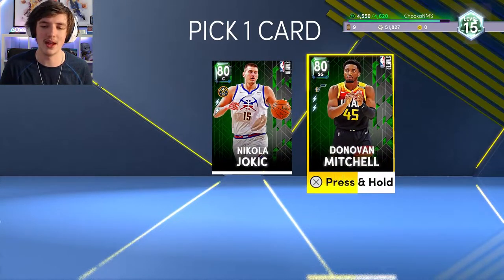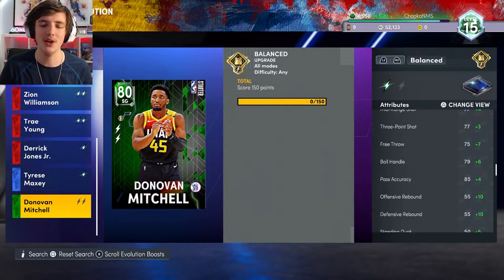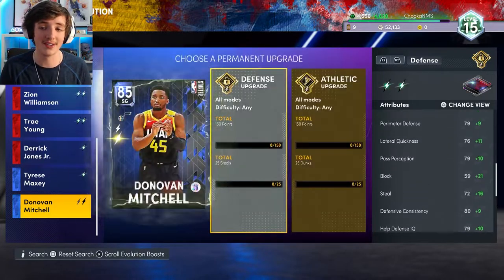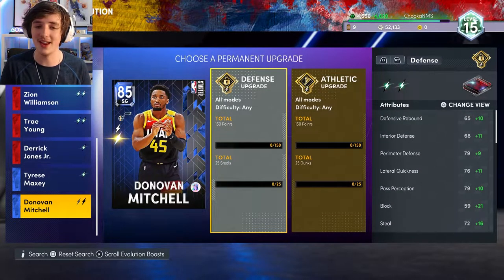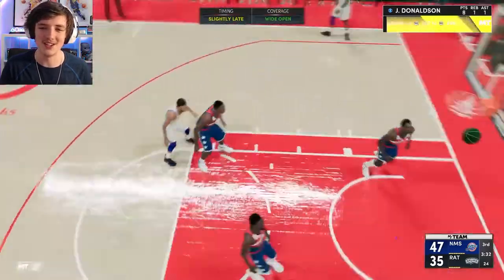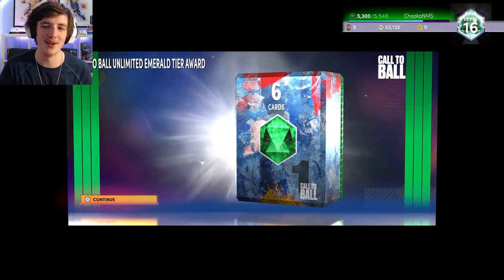The next pick we have is for a player starter pick and we choose Donovan Mitchell. We do his six points straight off the bat and upgrade him. He is actually very nice — I was surprised at how underrated he is. Another in-game clip there: cheeky behind the back, flashy pass to James Donaldson. I was quite happy with that in Unlimited.